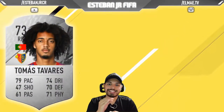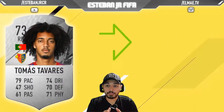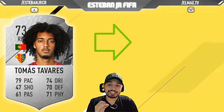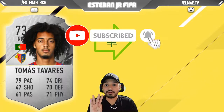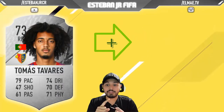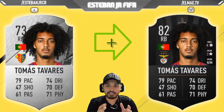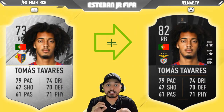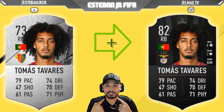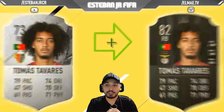The first player is Tomas Tavares from Basel. This Portuguese player is on loan from Benfica. Tavares is a 73 and he can scale to an 82. He has 4-star skills, 79 pace, 74 dribbling, 70 defending, and 71 physics. He is a really complete defender and one of the best options you can find. He also has a real face, so if you love playing with real-face players, this is one for your list.